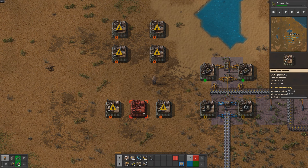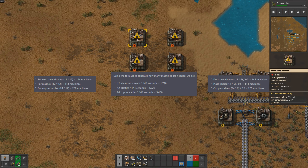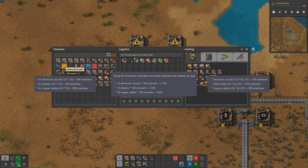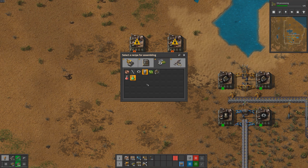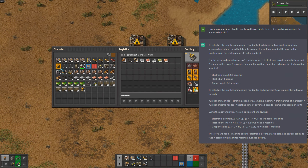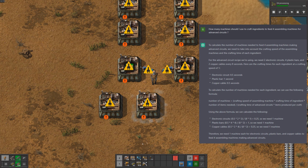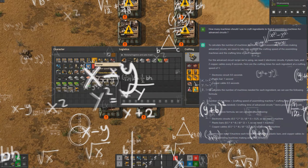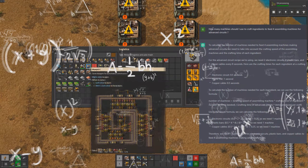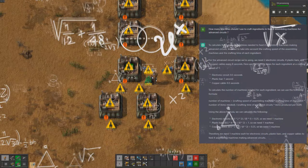Here are examples of calculation errors that happened during the making of this advanced circuits setup. Now let me read my notes with the correct numbers. Here are the crafting times for each ingredient at a crafting speed of one: electronic circuit — 0.5 seconds; plastic bar — 1 second; copper cable — 0.5 seconds. Using the formula: number of machines equals (crafting speed of assembling machine × crafting time of ingredient × number of items needed) ÷ (crafting time of advanced circuits × items produced per craft), we calculate: 0.5 × 2 × 4 = 1 machine; 0.5 × 4 × 4 ÷ (8 × 2) = 1 machine. So we need four machines making advanced circuits.